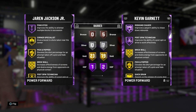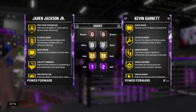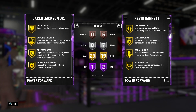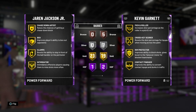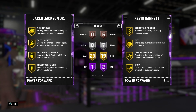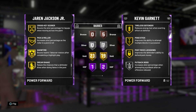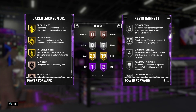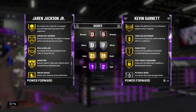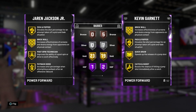He's got one Hall of Fame badge — Pogo Stick — and 23 gold: Corner Specialist, Pick and Popper, Brick Wall, Post Spin Technician, Put Back Boss, Quick Draw, Lob City Finisher, Rim Protector, Chase Down Artist, Box, Clamps, Intimidator, Moving Truck, Catch and Shoot, Post Move Lockdown, Tireless Defender, Back Down Punisher, Cross Key Scorer, Pick and Roller, Showtime, Dream Shake, Green Machine, Hot Zone Hunter. Not bad — decent card, can shoot and play defense for a big man.